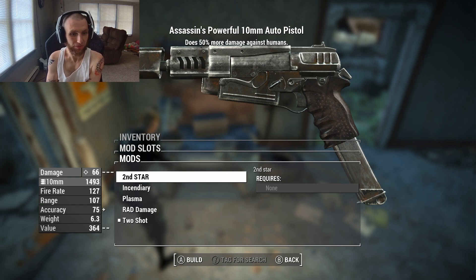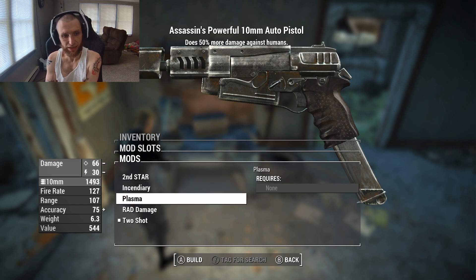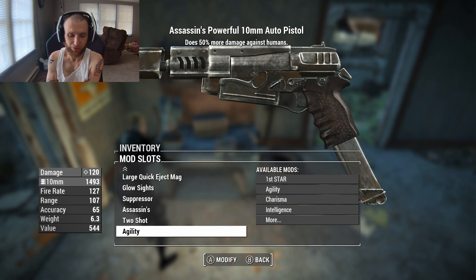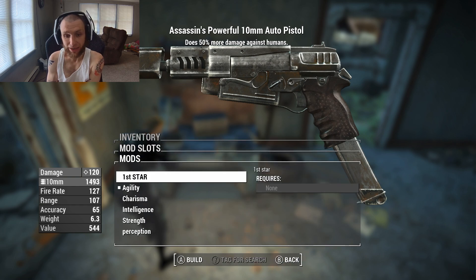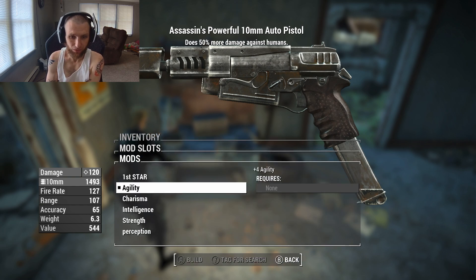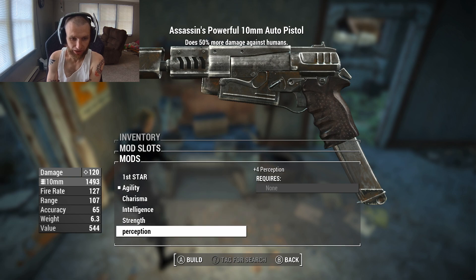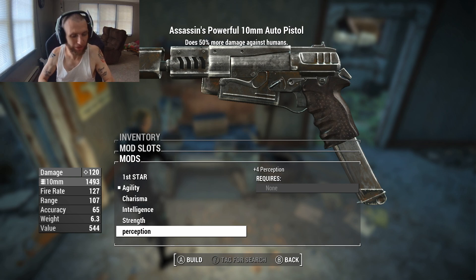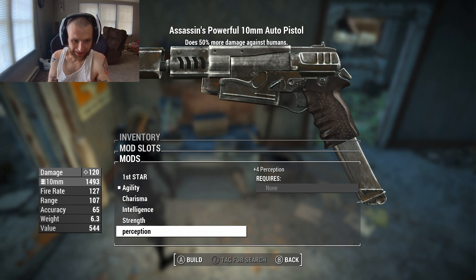Then you go to the next category — it's a damage-modifying type. You can make it do incendiary damage, plasma damage, rad damage, or two shot. Two shot is obviously the best; I can't think of a situation where you'd want anything else. Then you pick a stat buff: plus four agility, charisma, intelligence, strength, or perception — not endurance though, for some reason. And luck is also missing, which makes sense since plus four luck would be huge.